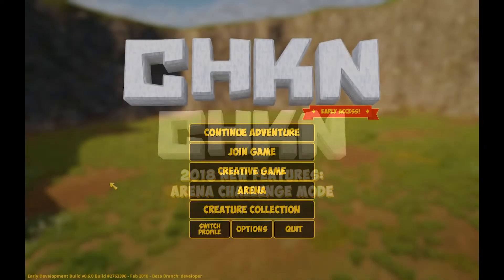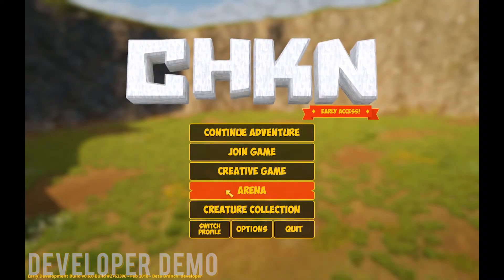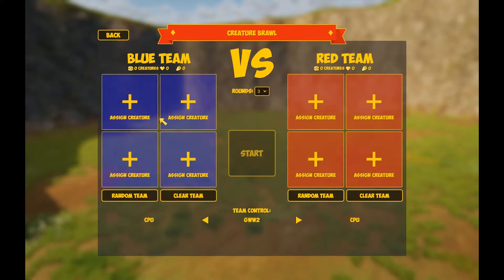Chicken's new Arena mode is a battle challenge system where players are able to create and test out creature combinations they've built. In the Arena menu we can see our initial setup interface. This allows us to select the creatures that are part of a team, and we can also randomize or clear them.